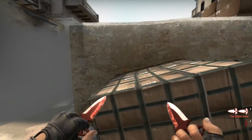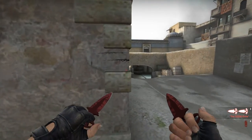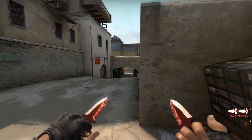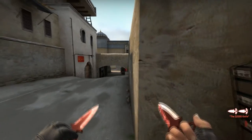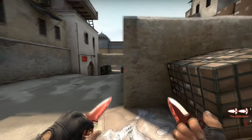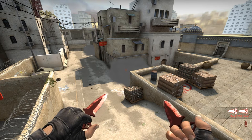You have to think about it this way: a smoke is not a wall. If they see you cross over here without a smoke they have this whole area to shoot you down, but with the smoke they only have the gap. They can make a prediction shot, but nine out of ten times their reaction time is not fast enough to pick you from this angle.